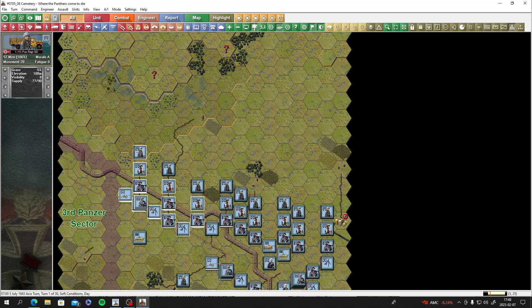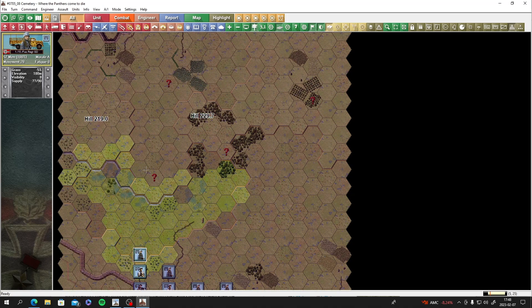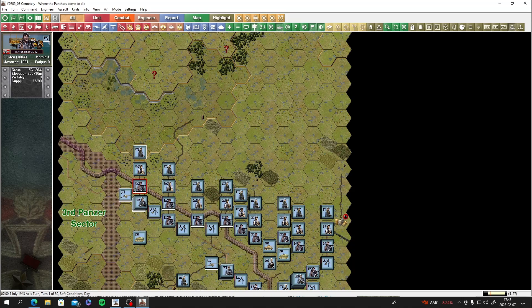Moving out. There's marsh and swamp here - hampered movement. Yes, there was a lot of that going on at Kursk - pretty bad terrain. Visibility looks fairly large. We don't have any scouts, which is really bad - we desperately need scouts and can't scout the enemy out at all.